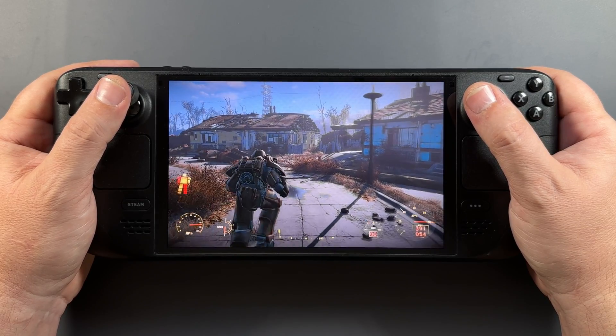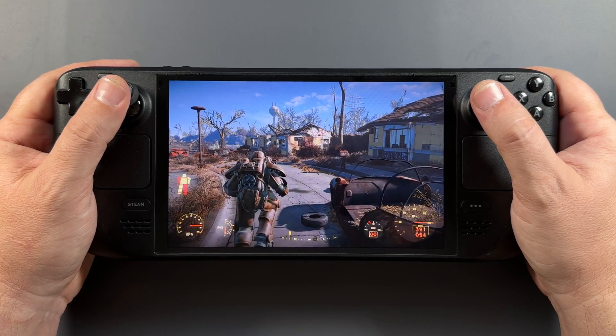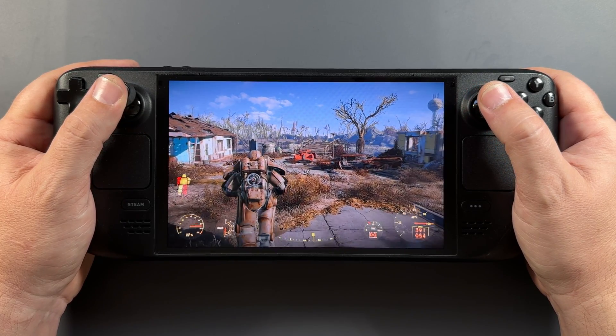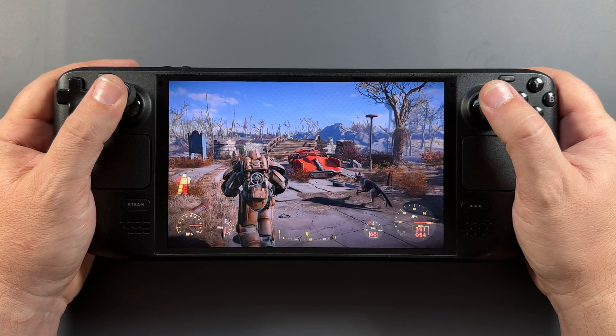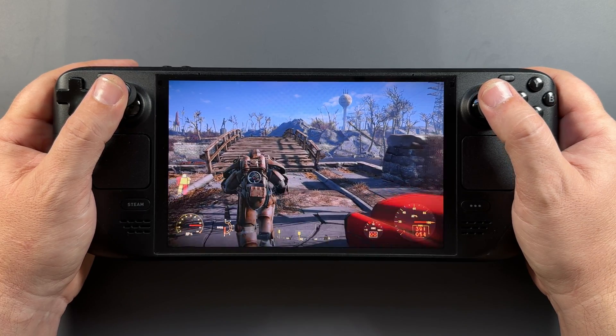Welcome back to the channel for another Steam Deck video. This time we're taking a look at Fallout 4, finally. This one has been rough for the past few days to test and figure out. What I wound up doing is having to do a how-to fix the overlay and get to the launcher graphics options before anything else. So rather than a normal performance video, I decided to make something a little different.